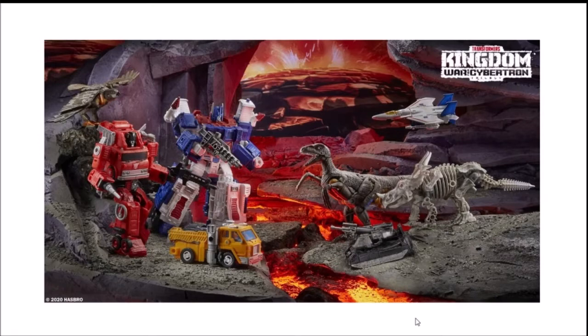So what new figures are coming soon for the Kingdom series? We've got two new Core Class figures, four Deluxe Class figures — one releasing for the Kingdom series — two Voyager Class, and one Leader Class. For Core Class, we got Megatron and Starscream. For the Deluxe class, we've got Airazor, Huffer, the new fossilized weaponizer Arachno, and RC. For Voyager Class, we've got Inferno and Dinobot. And for the Leader Class, Ultra Magnus.